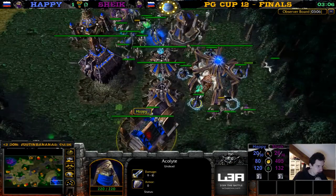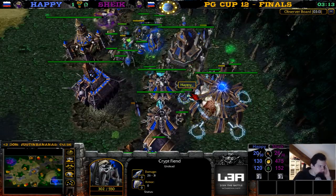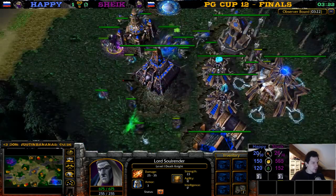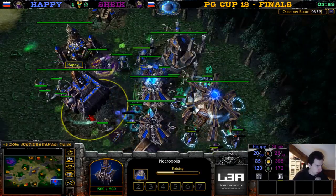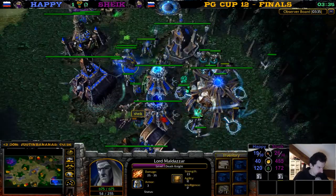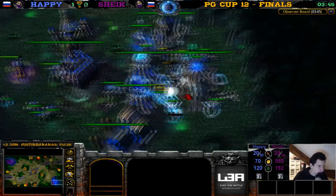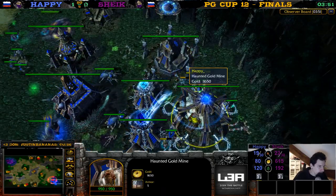Two fiends defending against this super ghoul attack — I see like six ghouls or so, plus some skeletons. The fiend takes a coil. Chic has the unholy aura first. No coil available now — a spirit tower goes up for Happy. One acolyte went down but you can remake it. A second acolyte is also dead — two dead acolytes. The spirit tower is up and killing ghouls. These ghouls signed up for this hit squad voluntarily, so it's their own choice — they're all dying.